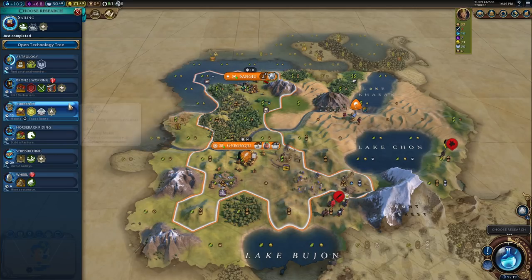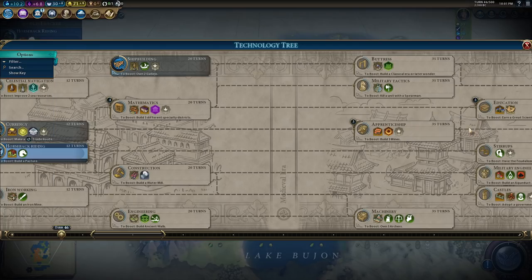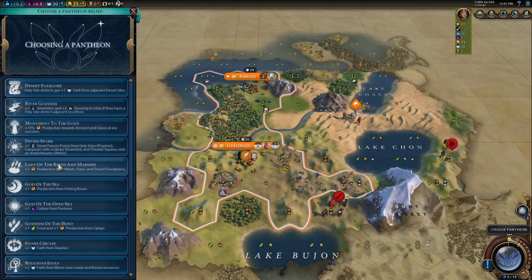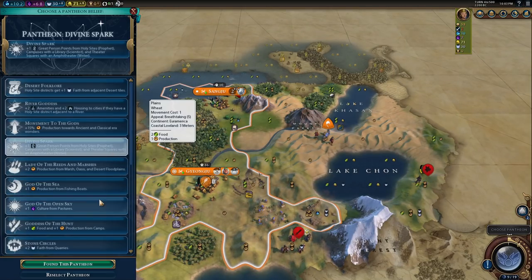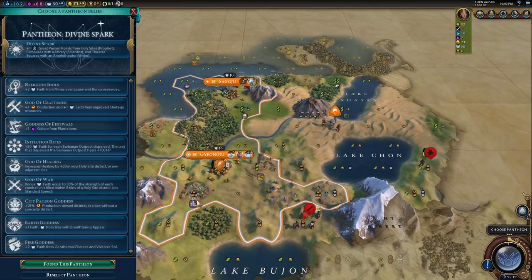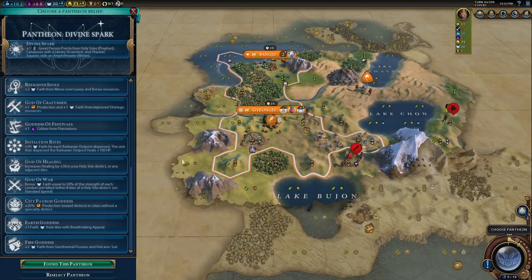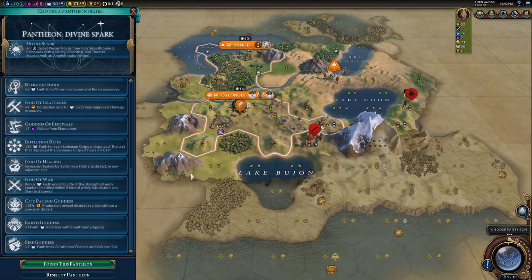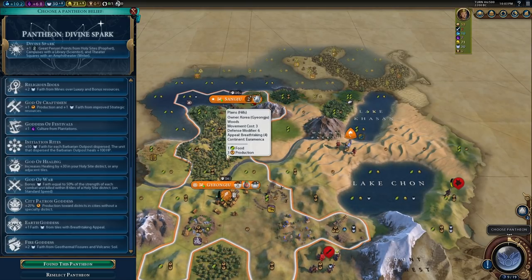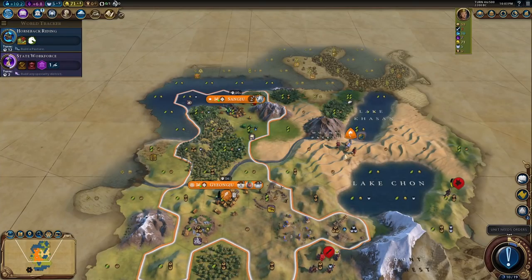Let's go to Void Singers, and now we can switch this tile back up because we don't need to work this one anymore, and work one where we actually get some more food. Our capital's growth is just hurting really, really bad right now. For our Civics we should probably go straight for Recorded History — 100% go straight for Recorded History. And straight for Education. For our Pantheon, I think we're going to go for Divine Spark. Earth Goddess would be kind of good now because we do have some breathtaking tiles. Let's just do it — let's see if Earth Goddess is good enough.